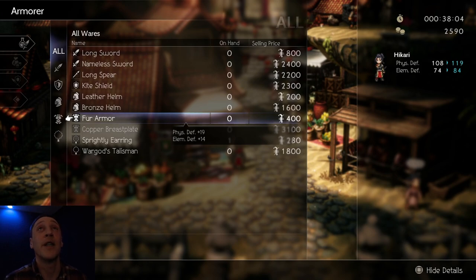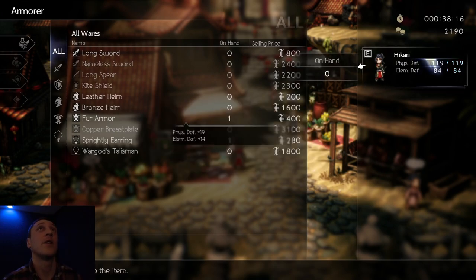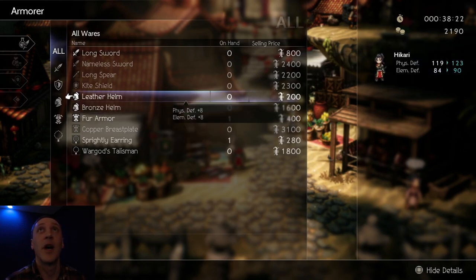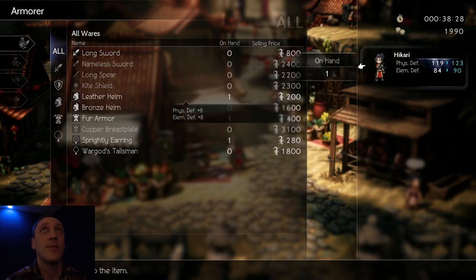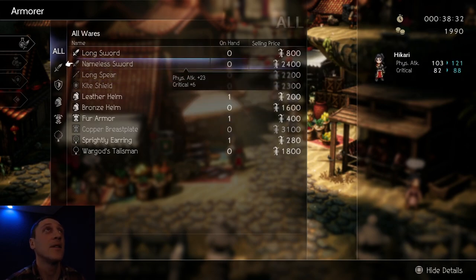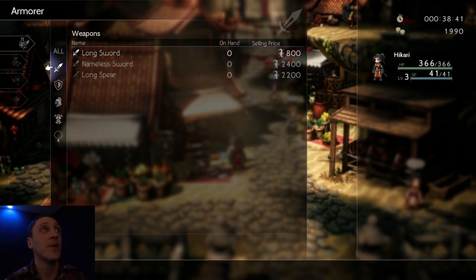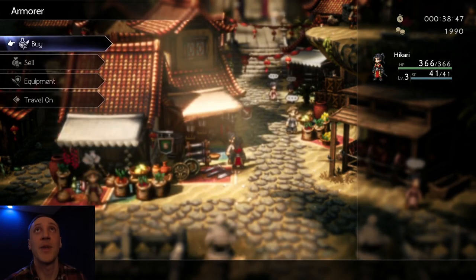Fur armor upgrades our elemental defense and physical defense quite a bit — we get 10 and 11 for 400 gold, that's a good deal. We're going to put that on. Leather helm — not too much, but for the price we might as well, and just slightly upgrade everything. We'll keep our weapons the same for now but we got all our defenses slightly upgraded. I think I'll just save our money.